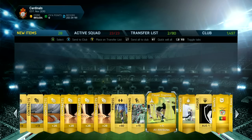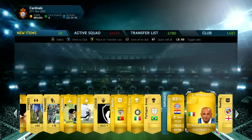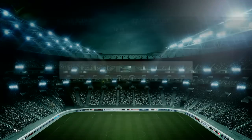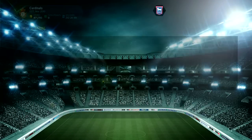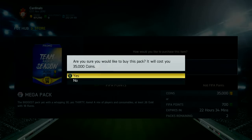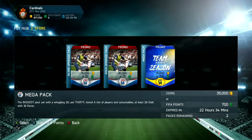Always need some fitness cards, but that's a pretty bad pack. Even Mandzukic doesn't go for much. We're going to quick sell the lot of those. We've still got two more and I might jump onto my second account as well, see what we can get. We've got some coins to burn and there are still possibilities of getting that Team of the Season Rooney, which would be absolutely epic.